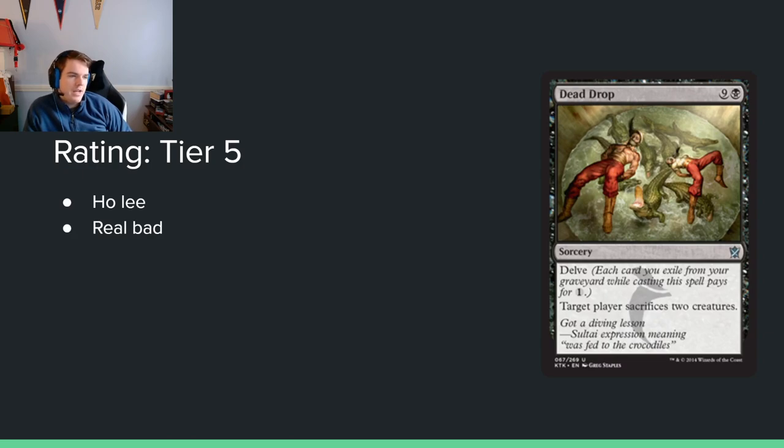Dead Drop: 9 and a black — that's 10 whole mana for a sorcery with Delve. Target player sacrifices 2 creatures. No thank you. They printed a similar effect at 2 black black before and that card was unplayably bad. This is going to be more expensive than that on average. I guess it can cost 1 mana theoretically, but you're really going to use up a delve card slot in your deck for this? There are so much better delve cards than this one.